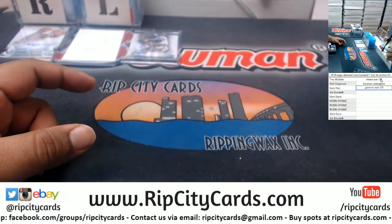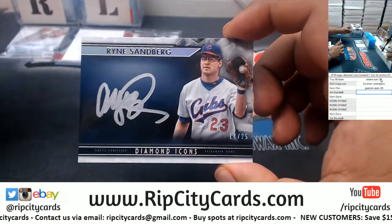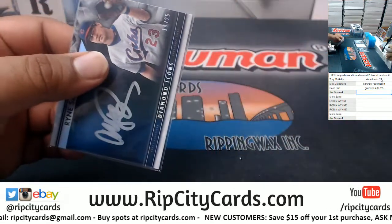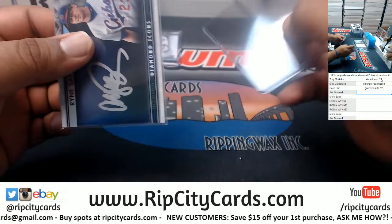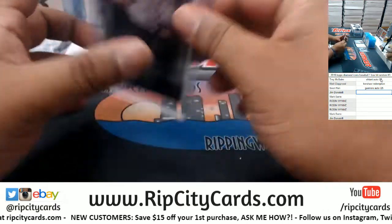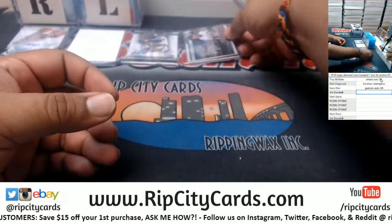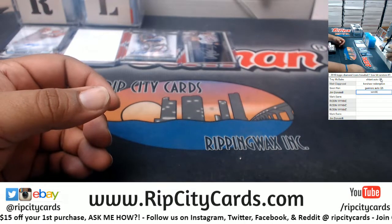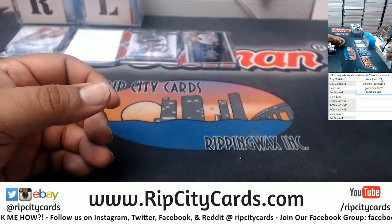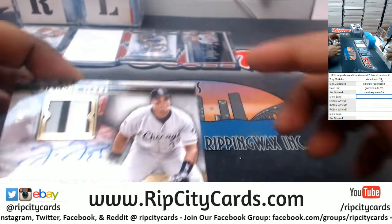Guerrero auto to 25. Here we have Ryne Sandberg, numbered to 25 — get that silver ink on there, very nice. Sandberg auto to 25.